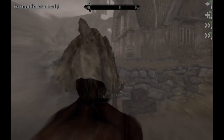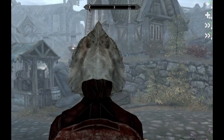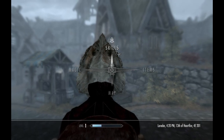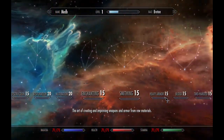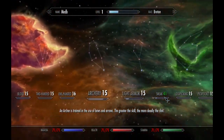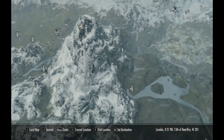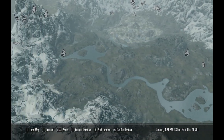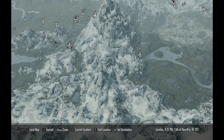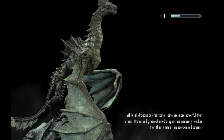I've got my fortified restoration spell ready. I don't want to sneak too much right now - sneak is at 41. Let's go to Delphine. We're going to do the Diplomatic Immunity mission. Delphine is in Riverwood. I'm going to break into the Thalmor Embassy next.